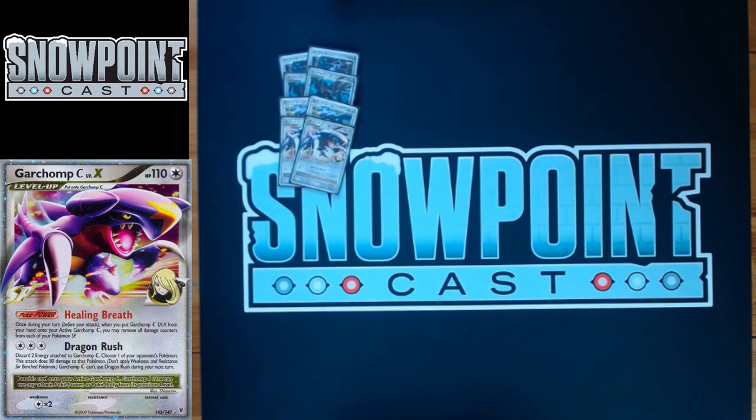Garchomp's attack, Dragon Rush, costs three Colorless: you discard two energy and then snipe 80 somewhere on your opponent's board. That's really solid — kills sprites, kills stuff like Claydol. Mainly you're killing things on their bench that they need. Killing their Claydol is a really good investment on a turn where you break your trainer lock — all of a sudden they're not getting Trainer Locked anymore, but they're also not getting power draws. Garchomp's a great card.